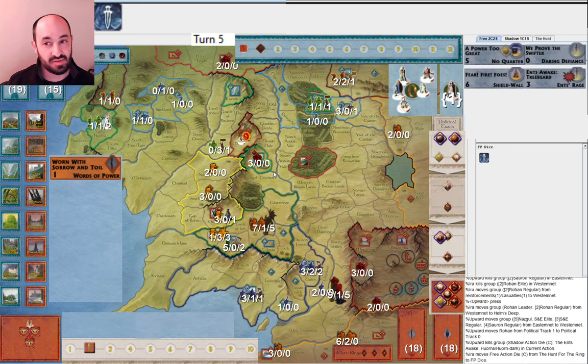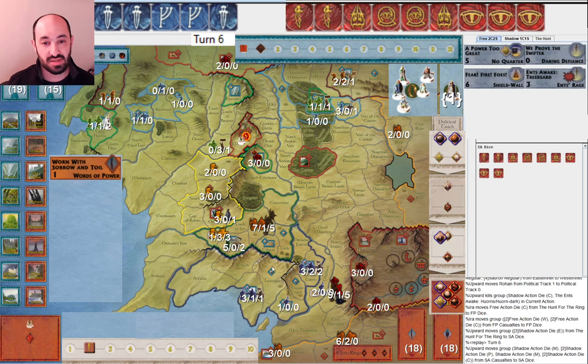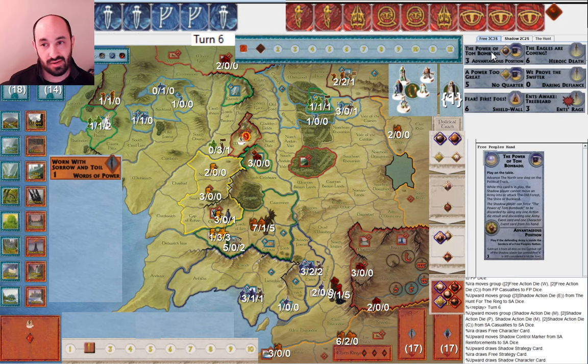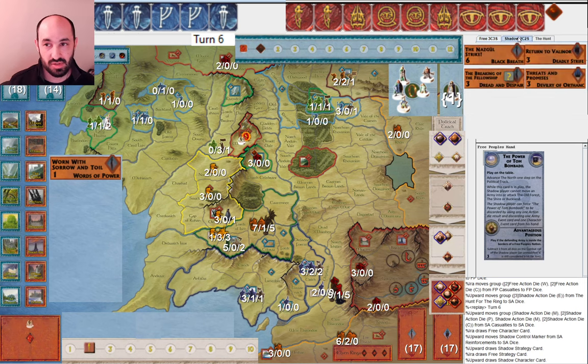I'm going to be in a tough situation at the start of next turn because I want to muster into Helm's Deep, muster into Edoras and Fold to cause trouble, but I also want to get this army from Hollin into Moria before they can move there. I'm happy to see Heroic Death — certainly a powerful defensive card. Advantageous Position is probably okay. But the North is already at war, so Power of Tom Bombadil is not particularly useful.